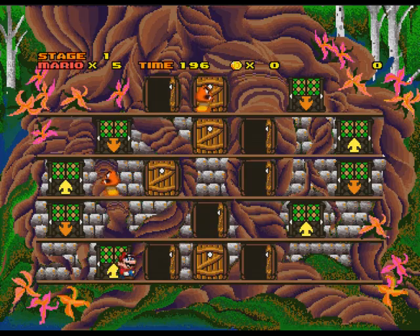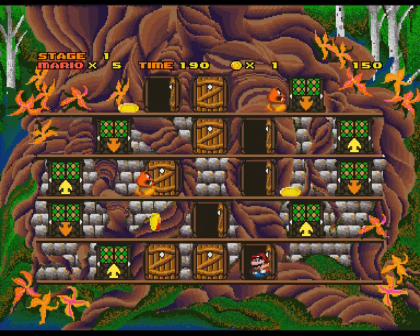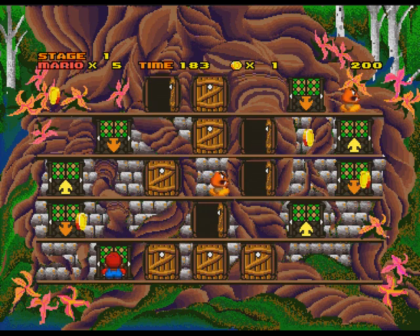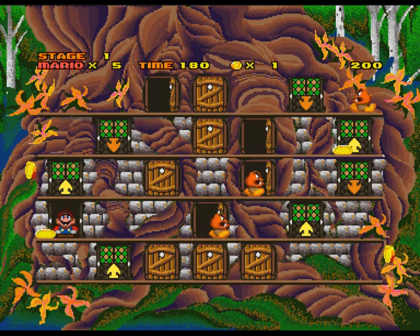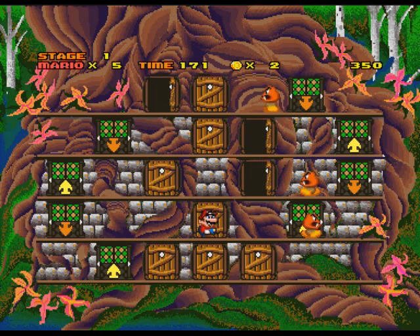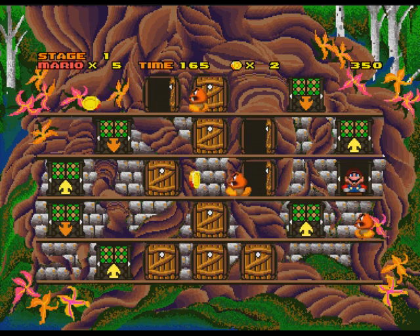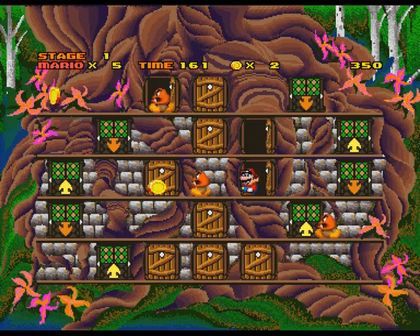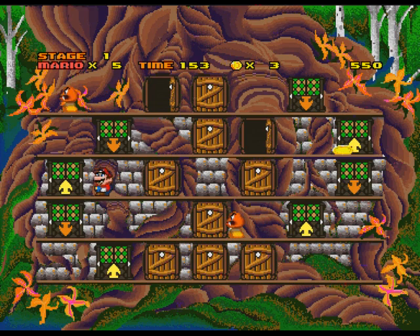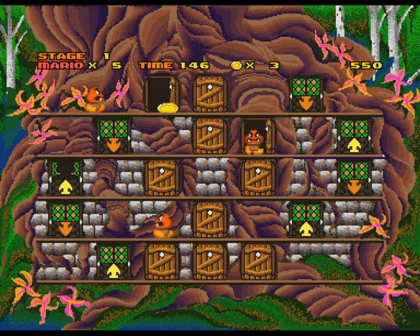Hotel Mario, on the other hand, greatly refines and streamlines the Mario concept. Bowser and his offspring have returned, but they've been more fully integrated into the plot by making them hotel managers. You can still run and jump on monsters, but rather than just wandering around Mario World looking for god knows what, you now have a clearly defined goal: closing all the doors in each hotel. Then this will repeat for a total of 75 levels.